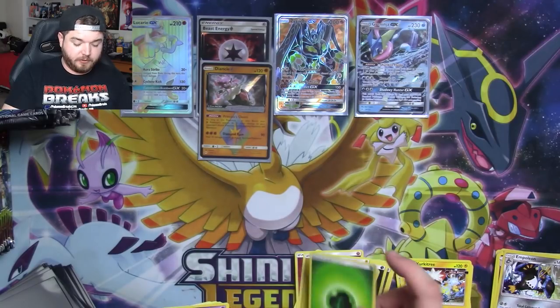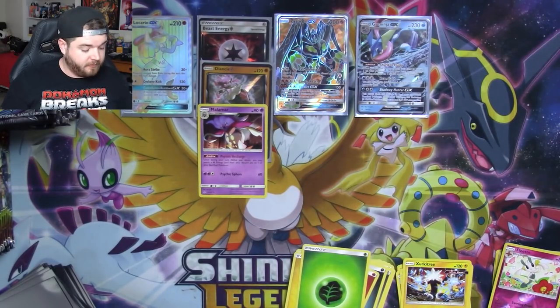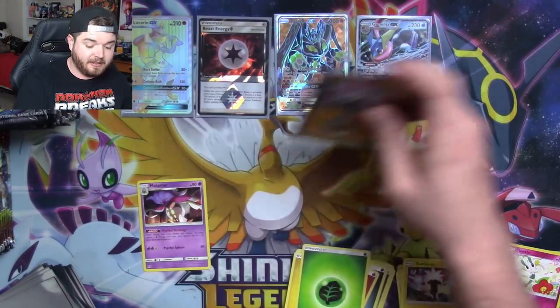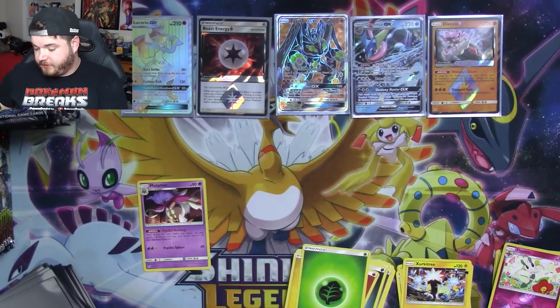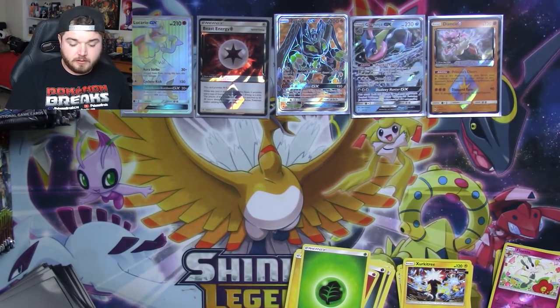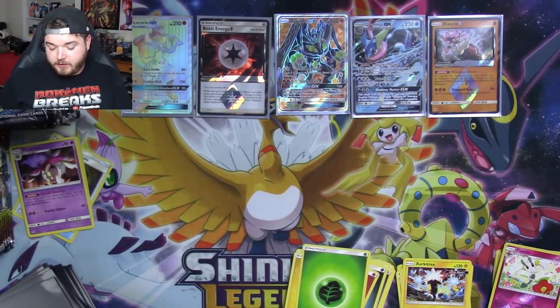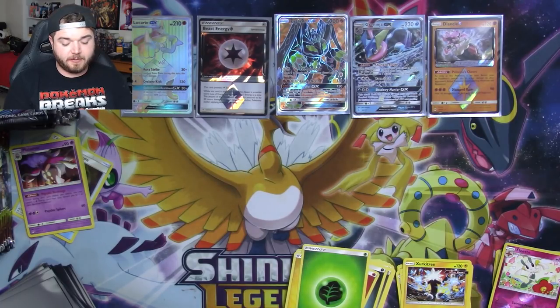Oh, there's the Malamar we were looking for! Absolutely! I don't know why I'm stacking them all over there. Diancie, you can go over here. Malamar, the sort-of-whatever pile — I'll put you here for now. And then we got our De Donets. Perfect. Off to the second side of the box.